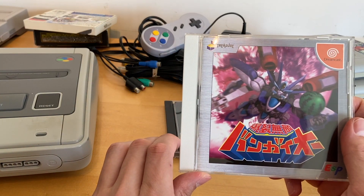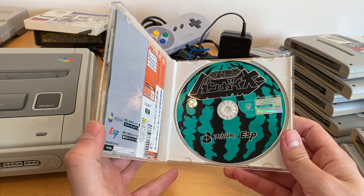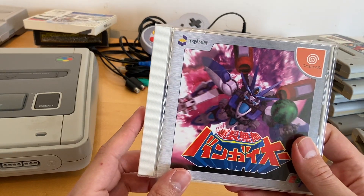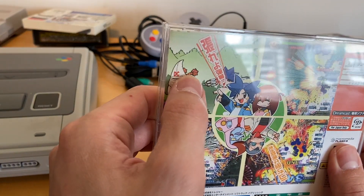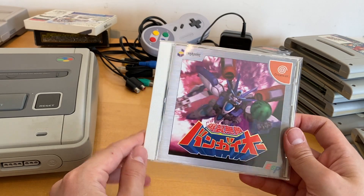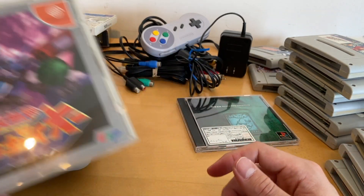Here we've got Bakuretsu Muteki Bangaioh — this is an amazing shooter. I actually have the N64 version somewhere around here, and that one is very expensive. This is about $50 and can get 60 or 70 if it's got the Obi with it. It's very fun and very silly — it's got this anime bent where it's almost like a parody of Evangelion, and then there's this weird Klansman that shows up on the game over screen. I think this came out in Europe for the Dreamcast. The N64 version is plagued by slowdown and very low frame rates. The Dreamcast is really the version you want for the full experience.